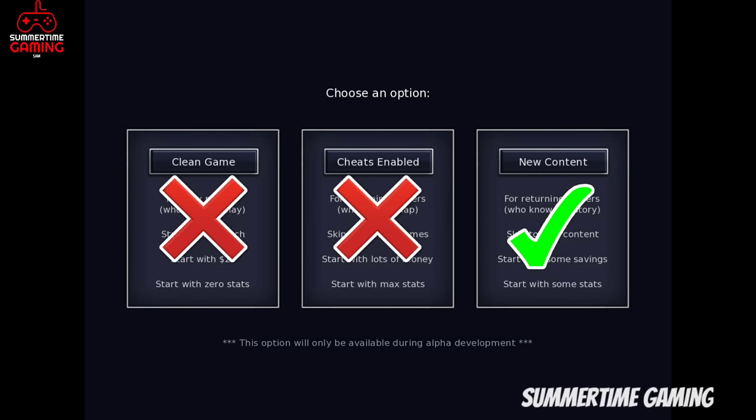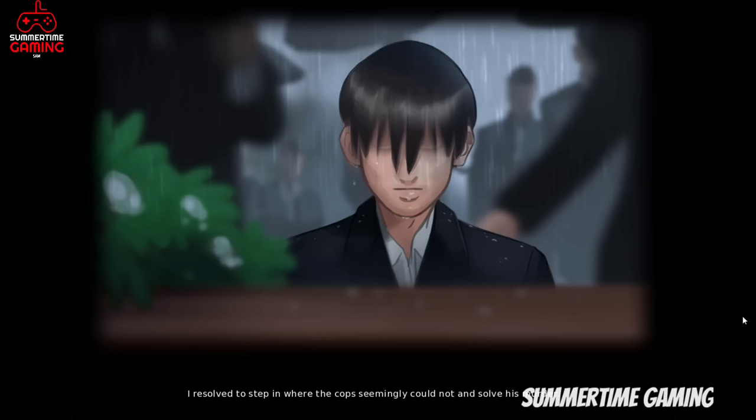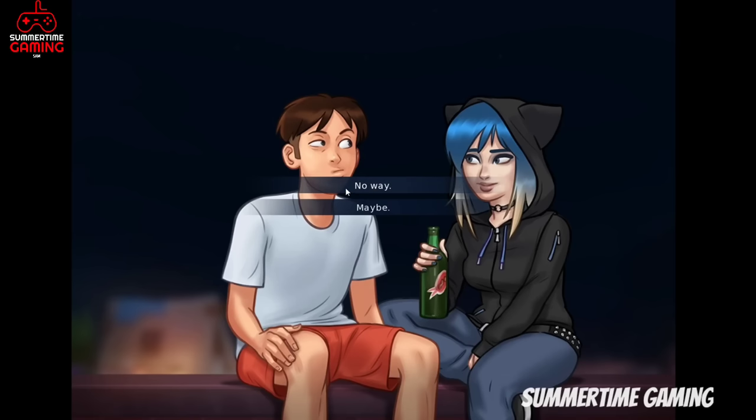Click on new game, then put your name. You have to click on 'new content' — if you click on new content then you will directly start with the latest update walkthrough and you don't need any save file. When you start the game you will see what happened previously in Summertime Saga, then click on 'of course' and then 'no way' to begin the update.